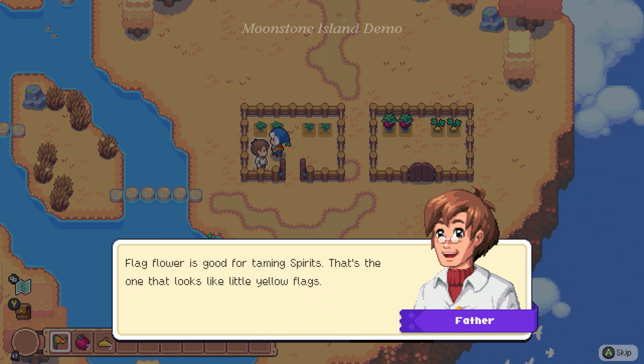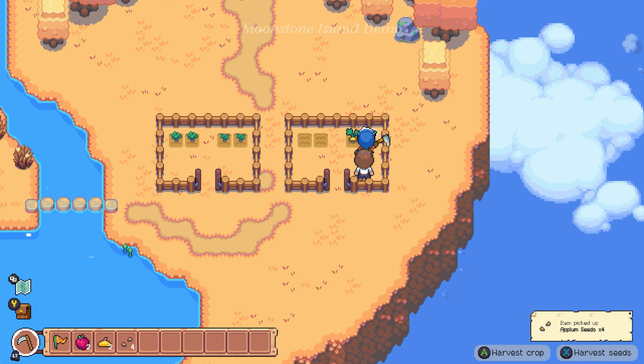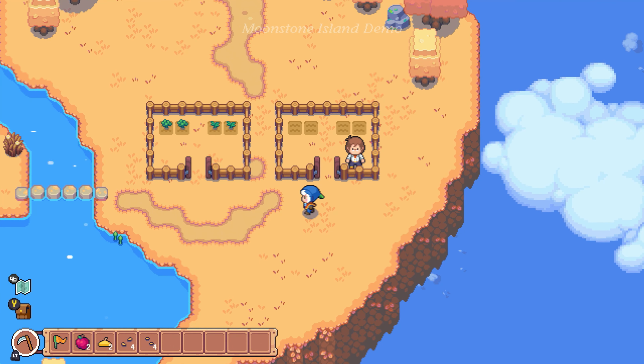Flag flower is good for taming spirits — that's the one that looks like little yellow flags. I kind of figured based on the name. Can you elaborate a little more on the spirits? So we'll have to cut down the plant to get seeds. You have to hit it multiple times by pressing X, not by pressing LT as is labeled on the bottom bar. That instead brings up your tool wheel.